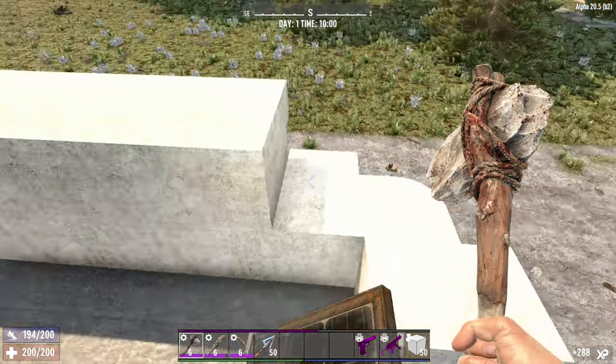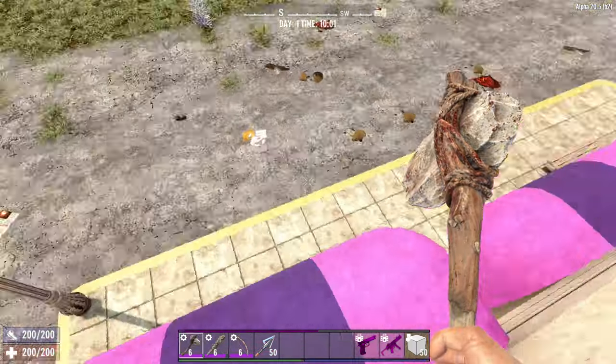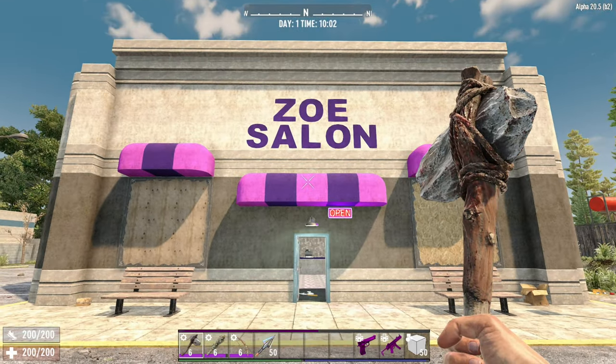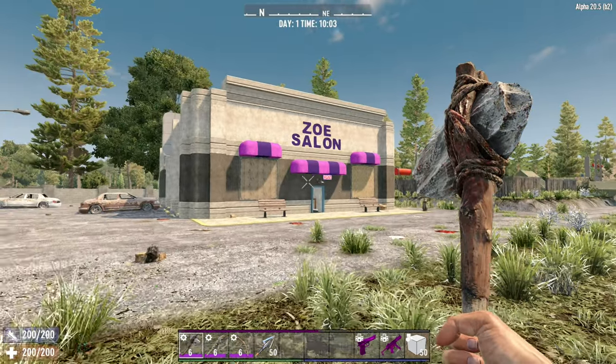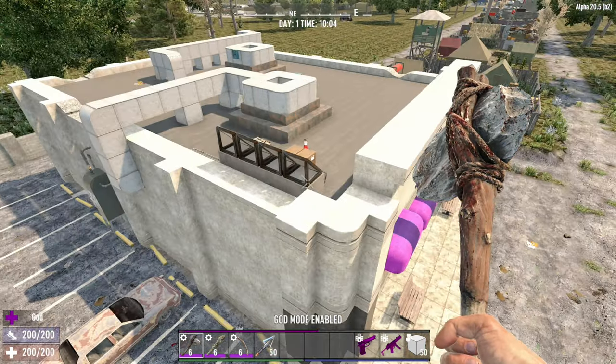I think we're done and dusted. Easy way to get down here is to pop onto these little areas. Zoe Salon done - I do like that little POI. I've stayed in that little place before; it's a nice little roof area to make into a base.